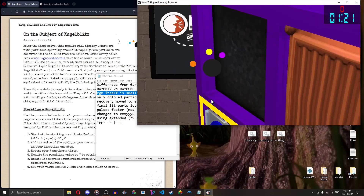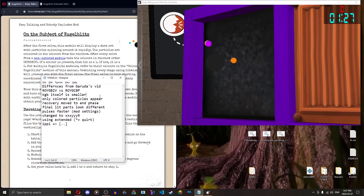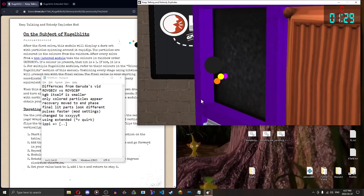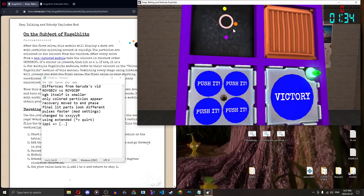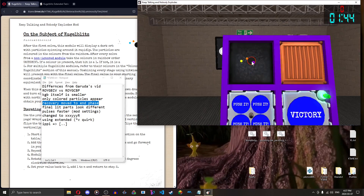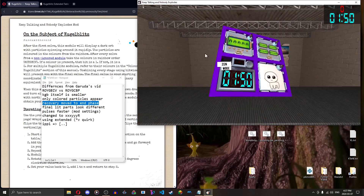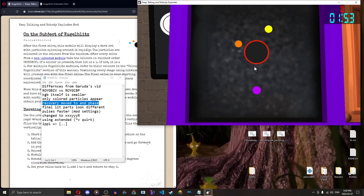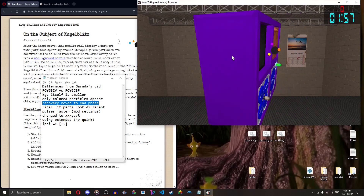Keep that in mind. Second point: the Kugel Blitz itself is much smaller and it's much easier to see the orbs. Third point: only the colored particles appear now — before, you'd have all seven particles but four of them would be white to recover stages. You cannot press the module to get the previous stage anymore — that doesn't happen. You won't get a strike, but it won't do anything. You can recover stages at the end though, and it's way easier.